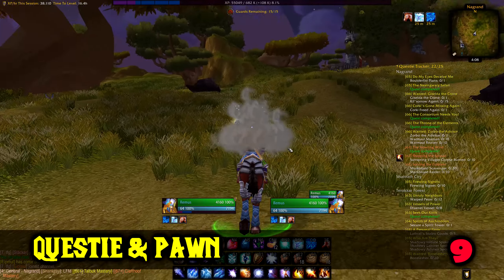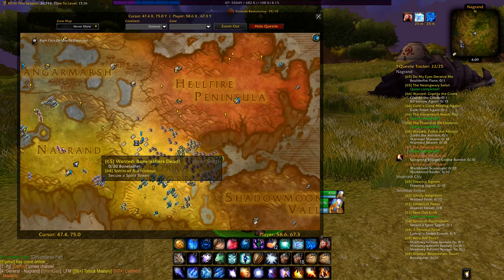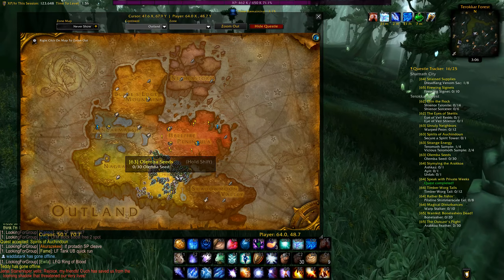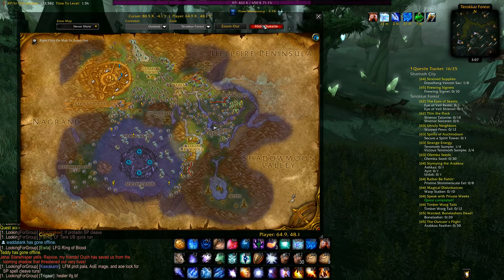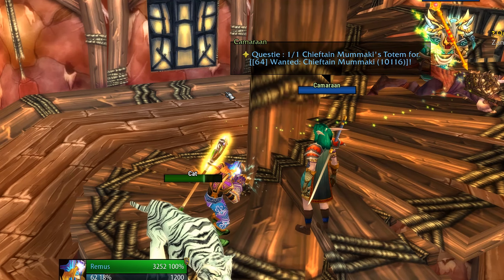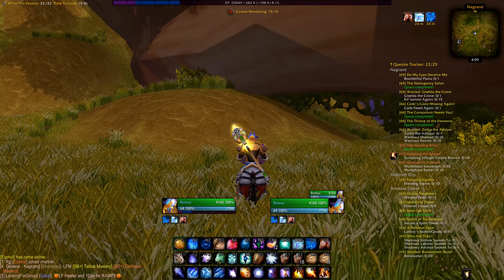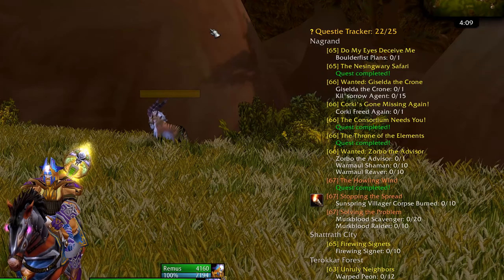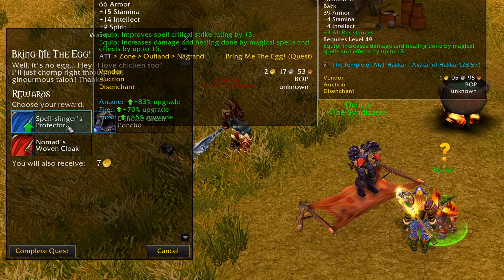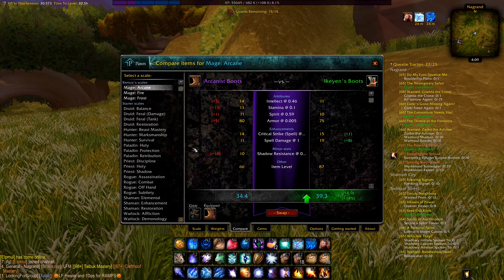Next up, Questie. Unless you want to do something as primitive as reading, you will probably get this addon. Quest Helper was already there when TBC came out, so it doesn't really break the authentic Classic experience. The map can get a bit cluttered but you can toggle it off and on — it shows you available quests you can pick up, how much XP or gold they give, where to finish them, and even shows the progress of people in your group if they also have the addon. It also gives you a nice quest tracker you can toggle and move around. Since it's closely related, get Pawn as well — it tells you what items from completed quests give you the biggest upgrade, or directly see what item is worth the most gold to vendor, and you can compare items from your inventory to see what's best for each spec.